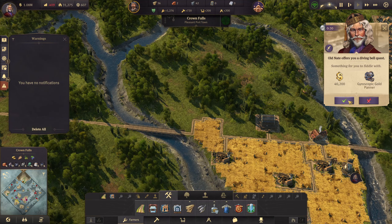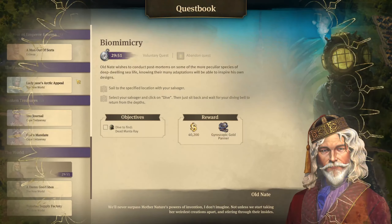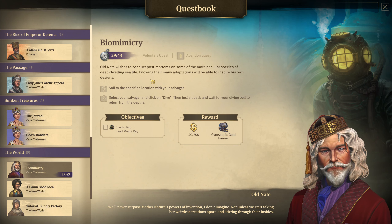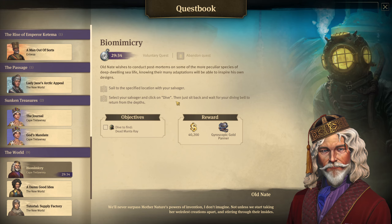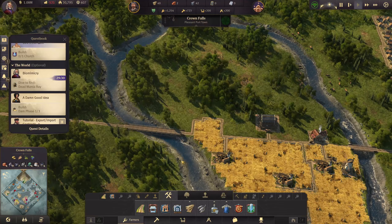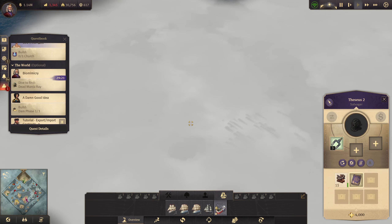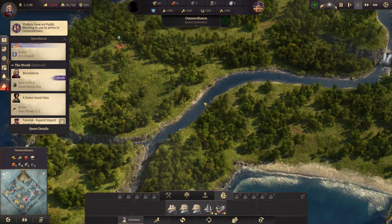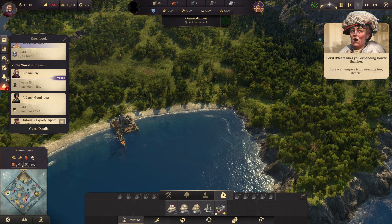A diving bell quest — 40 grand, yes we'll take that! Dive to find a dead manta ray. Old Nate wishes to conduct post-mortems on some of the most peculiar species of deep-dwelling sea life, knowing there are many adaptations that will inspire his own designs. Sail to the specified location with your salvager, select your salvager and click dive, then just sit back and wait. We need our little diving boat — I think it's still over on that island.